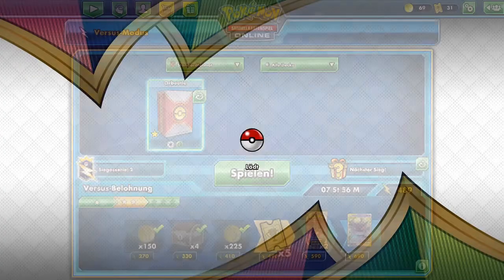He has the Nessa and also attached energy to the Cramorant on the bench. Then we got a Lillie's Pokédoll — we can hide again. There's the well played, and he scooped. The deck really works well against this kind of deck.